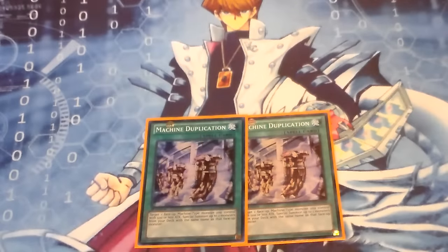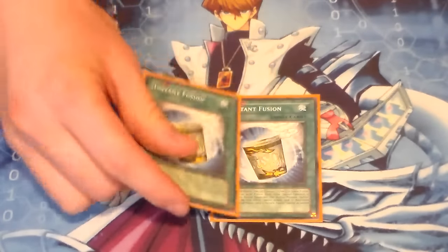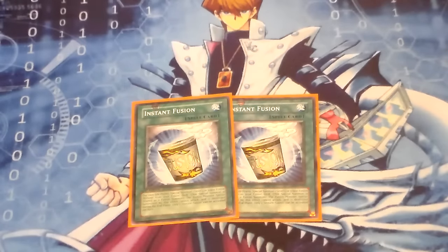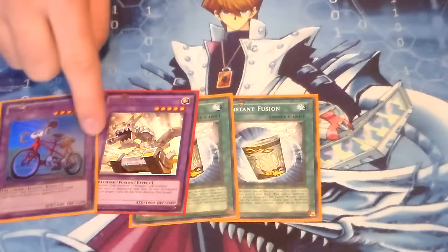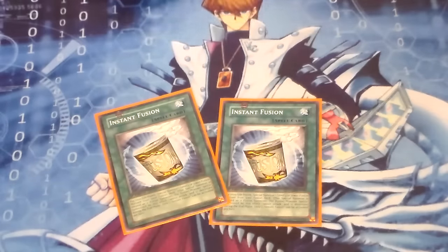Next, 2 Machina Duplication — this is for your combo play with Core, like I showed you earlier; it's very powerful and I like it as a 2-of. Then I run 2 Instant Fusion. This is for Panzer Dragon and Parasychroid — named after a Panzer tank. These are your two main Instant Fusion targets; they easily help you go for Rank 5s.